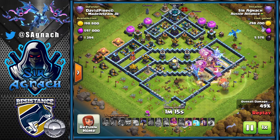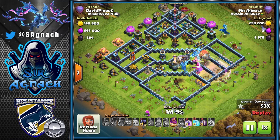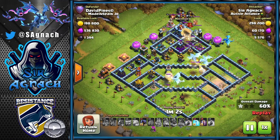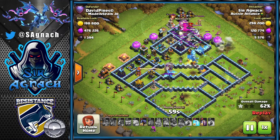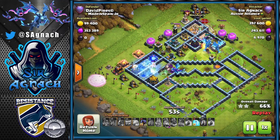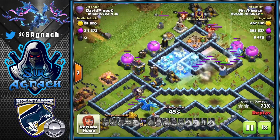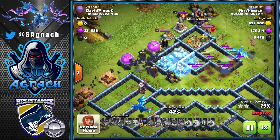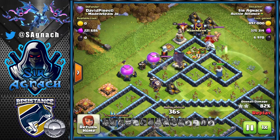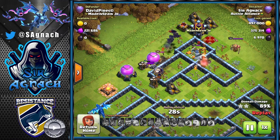I send the blimp from behind and wait a bit, then use the warden ability to make sure the blimp gets all the way there. The sweeper pushes it to the tank hole and the tank hole goes down. I still have some e-drags getting rid of one of the scattershots. I start my bats from nine o'clock and use a freeze to freeze the scattershot and the wizard tower. Once the scattershot goes down there's no more splash damage, so the bats get rid of the rest of the defenses and help with cleanup.